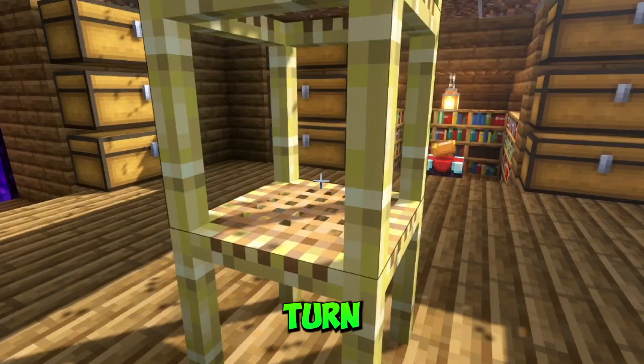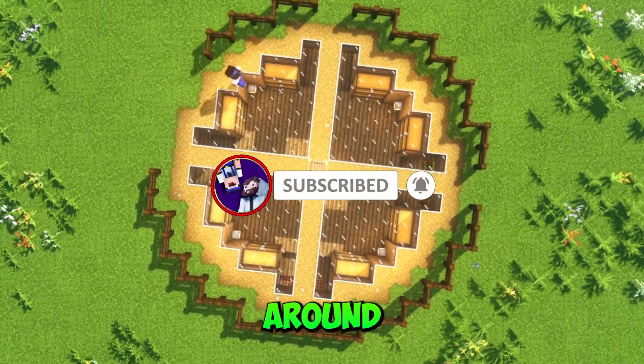Place scaffolding in the middle, turn the grass into path blocks and place a fence all around it for safety.